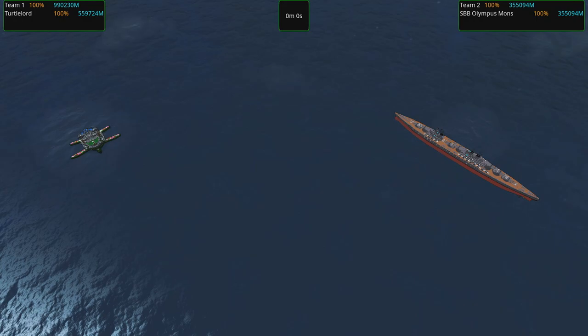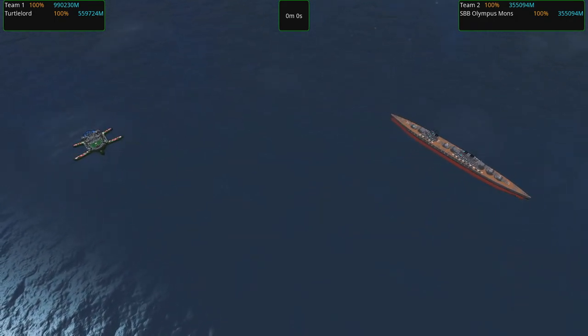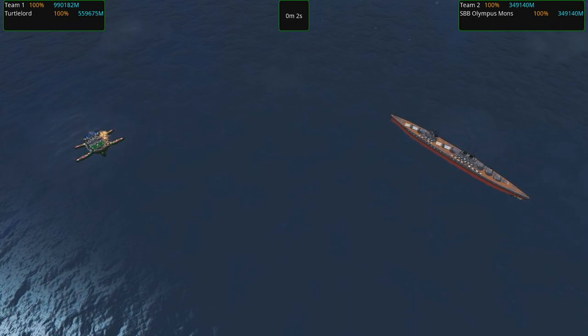Amateur hour right here — I didn't even check what the AI settings are. The Turtle Lord is a frontsider so this way they're both equally disadvantaged when they start fighting each other. I do suspect the Olympus is going to win simply because she's really big — she's like twice the size of the Turtle Lord. I don't know who's gonna win this; this might have to turn into a separate video entirely. Let's begin — brace yourselves for lag. I didn't even check what shells this thing fires.